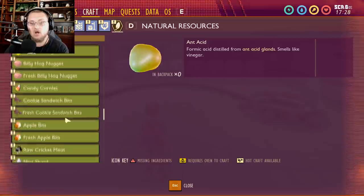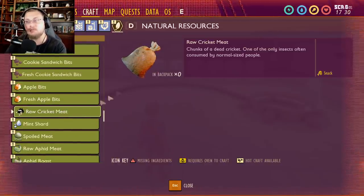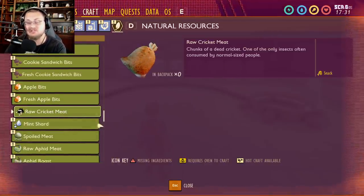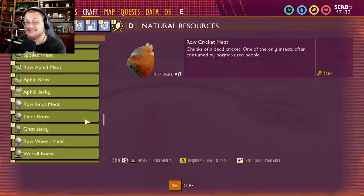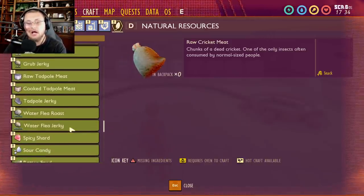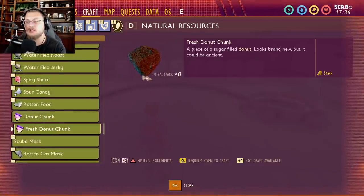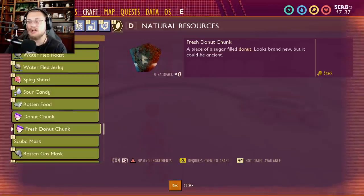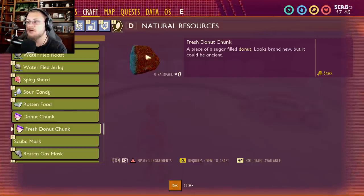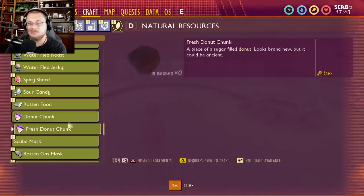Raw cricket meat has been seen in development files before — it's described as a dead chunk of cricket, so we may be getting crickets at some point. Going further down, we have donut chunks with incomplete textures: a 'piece of fresh sugar donut' and regular donut chunks. Both fresh and regular donut chunks are not in the game yet.